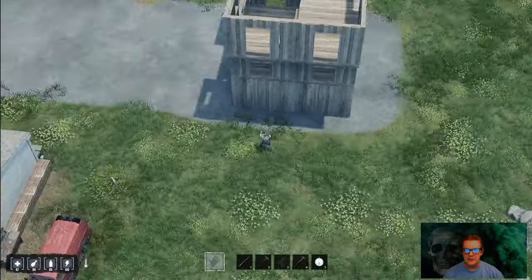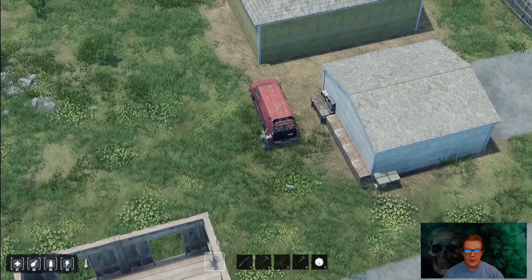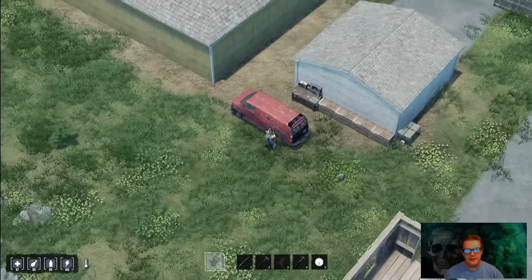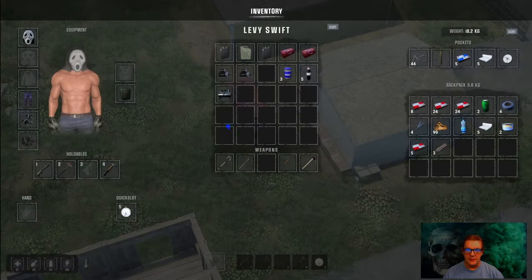I'm going to make a really strong defense and it's going to take a lot of resources. To get that done, I suggest getting a van — there are multiple vans located across the map, just keep searching until you find one. Or if you're lucky, you could find an RV, which would save you a lot of time too.